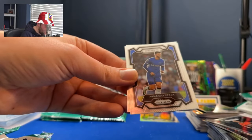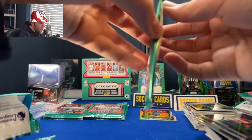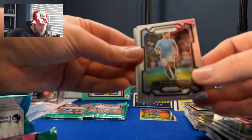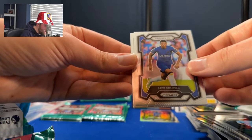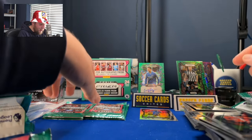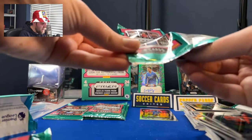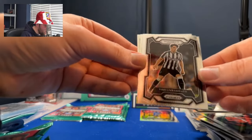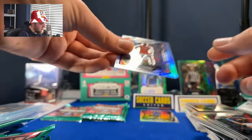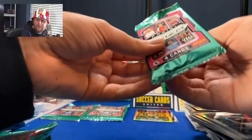Anthony Elanga, Rayan Aït-Nouri, Hwang Hee-chan, Cameron Archer. You may have noticed I've gone slightly insane opening this much Prism. Kyle Walker, Levi Colwill, Timothy Castagne, Alfie Doughty. Jurrien Timber — silver! Been out with injury, Jurrien Timber. We haven't seen enough of him at Arsenal, although listen — they've been doing fine in his absence, haven't they?